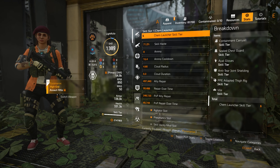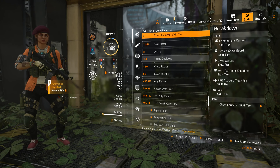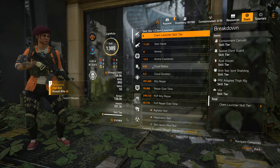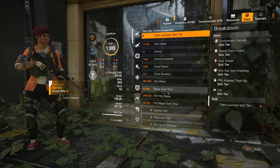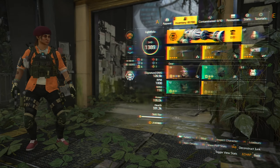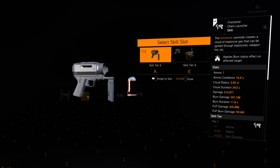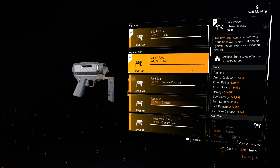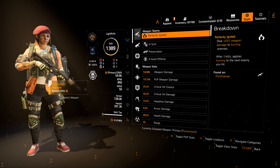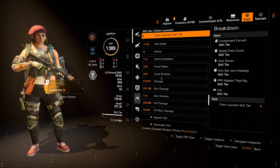Looking at the stats, I have 71% skill haste. Let me change the mods here — the cooldown is 16.4, cloud radius 4.8, cloud duration 6. Actually, I have a second chem launcher — yeah that's better. I'm gonna put an extra ammo mod here and go with Burn Strength. Now the cloud radius is almost 4, cloud duration is 24, and the burn damage is much better. That's more like it.